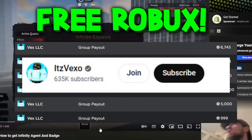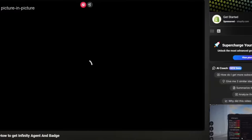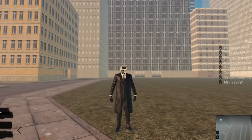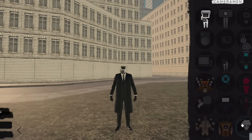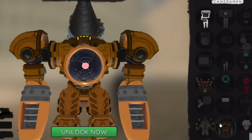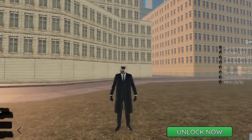Welcome to this Skibidi Verse video. What I'm actually going to be doing is showing you guys not only how to get the Infinity Agent unit morph, but I'll also show you guys how to get the Drill Titan. So here's how to get Drill Titan plus Infinity Agent in Skibidi Verse Roblox. I'm going to start with Infinity Agent and then move on to the Drill Titan morph.